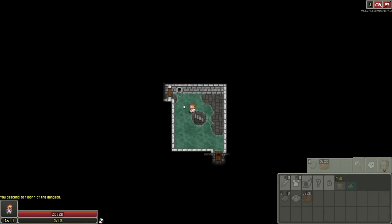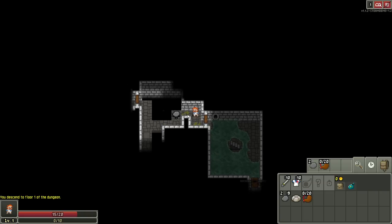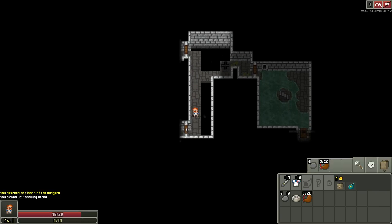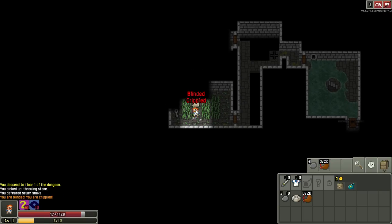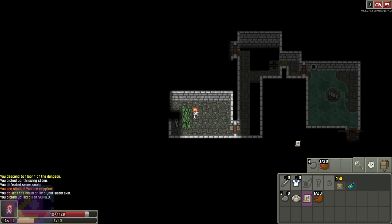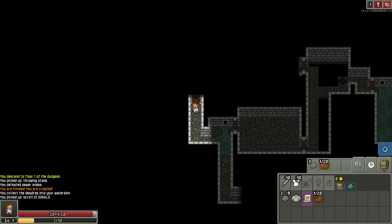Gotcha. I thought it was going to be a spike trap, but I guess it's an arrow trap pressure plate, and it looks like it came out of here. Blinded and crippled. Again, it's fine to have that stuff happen early — it's not permanent problems at all. Not that big of a deal. That room is a lot.